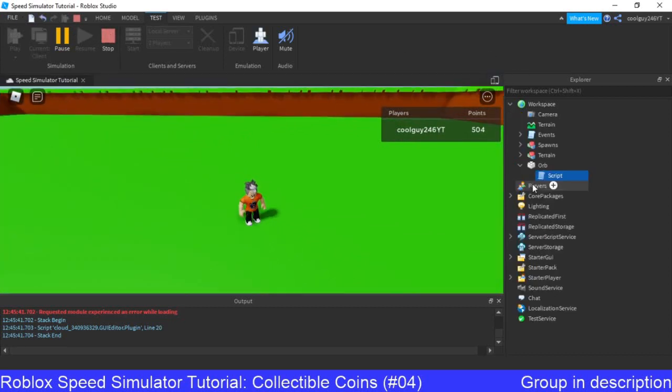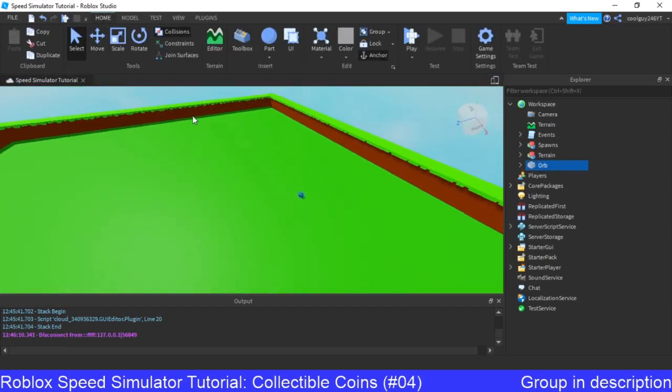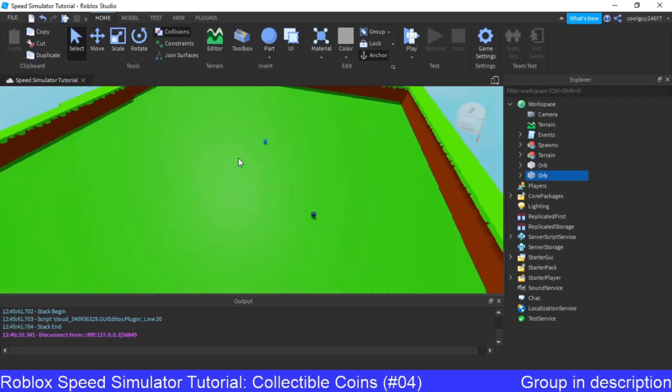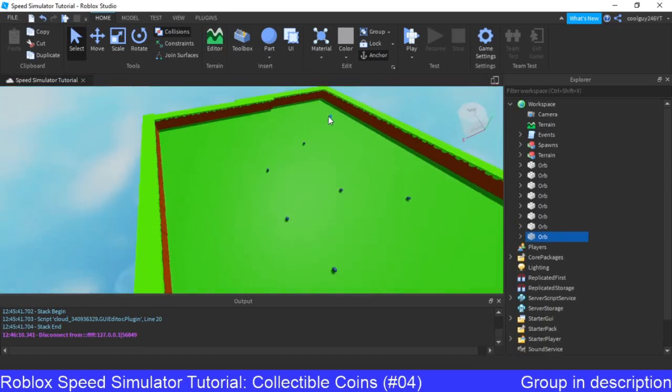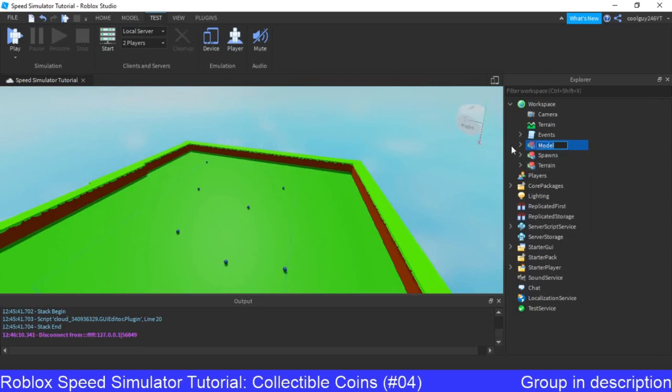So we've done our orb. What we can do is duplicate that and plunk them around the map basically. If you want, you can make different orbs which are different colours, bigger orbs which give you even more points. They're your orbs — do what you want with them. There we go, and now we've got a load of orbs, which I'm going to group together with Control G, and we'll call these 'orbs'.